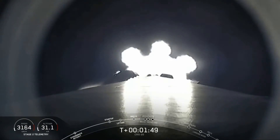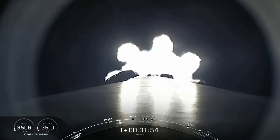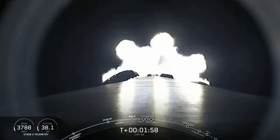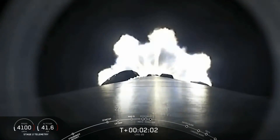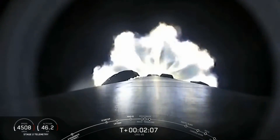Main engine cutoff, or MECO, is where all nine M1D engines on the first stage will shut down. This is immediately followed by stage separation, where the first and second stages will separate. A few seconds later, MVAC — the Merlin vacuum engine on the second stage — will ignite and begin to boost Dragon to low Earth orbit.